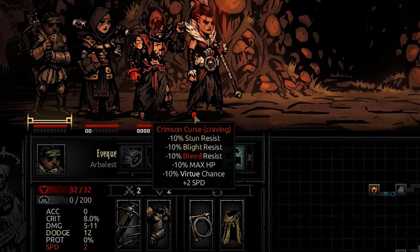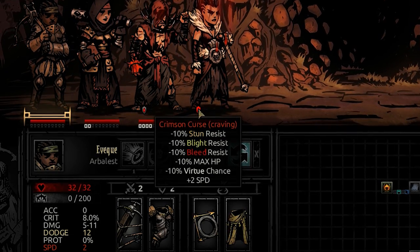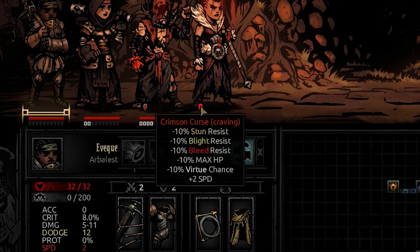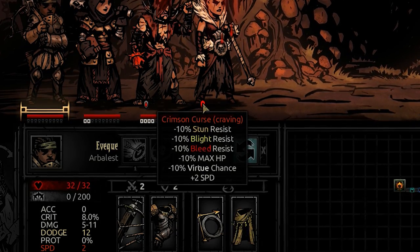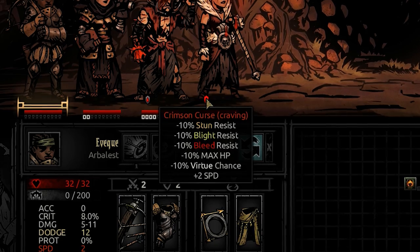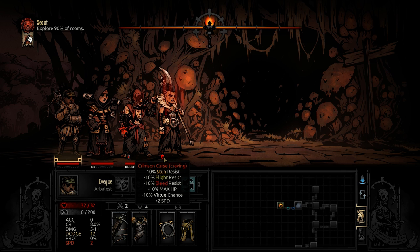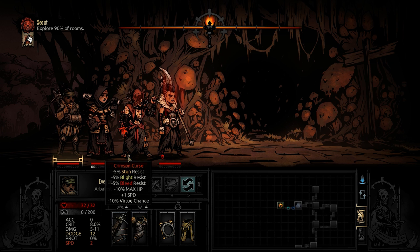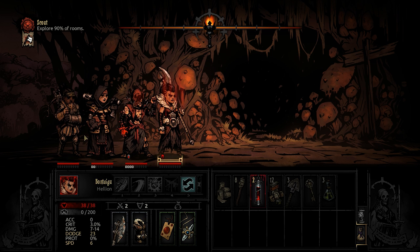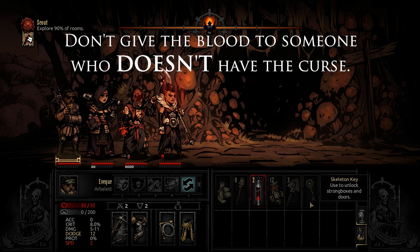If you don't give them blood while they're craving, they go into a state called wasting and get a negative 10% death blow resist. If they don't get any blood while wasting, they can eventually die from it — I've heard, though I haven't tested that myself. When they get to the craving stage, you want to give them blood. Blood drops somewhat rarely from enemies, mainly the type found in the courtyard — the bloodsuckers. Make sure you only give blood to someone who has the curse and is craving it.